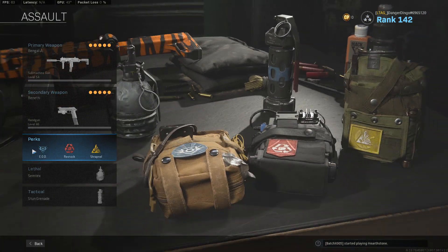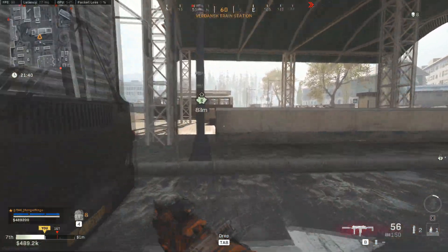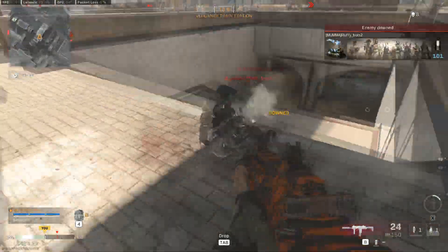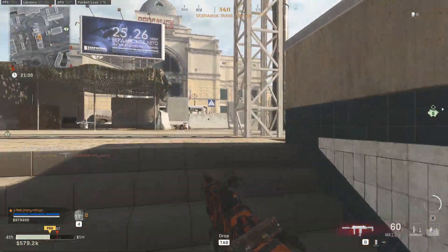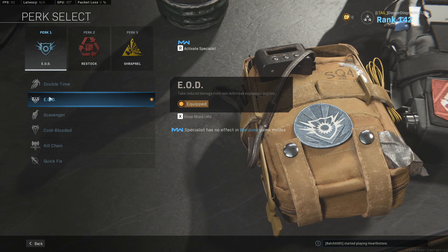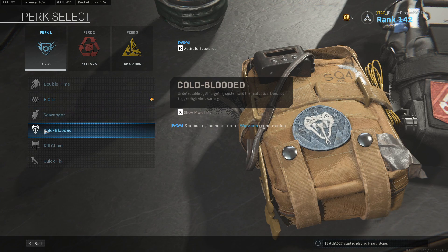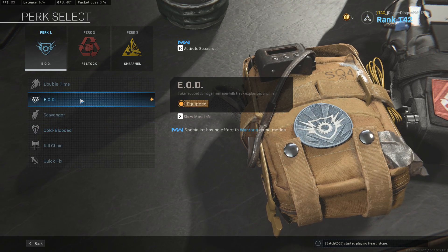In the Perk 1 slot, we're actually running something a little different than usual — we have EOD. Dying to explosives in Warzone is actually super frustrating, and RPGs are still super strong. They are planning on nerfing them sometime soon. However, if you are feeling nervous about Thermal Sights, which are still fairly prevalent, you can run Coldblooded to keep you off those Thermal Sights, making it a little bit easier to move around. The choice is yours, but I'm typically going with EOD.